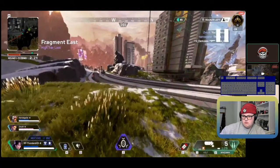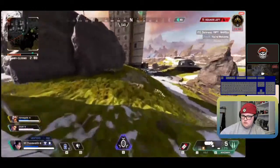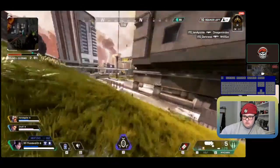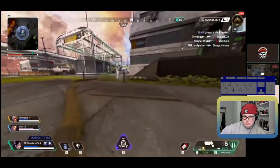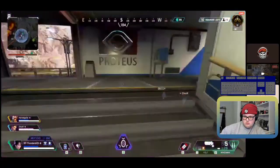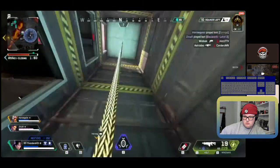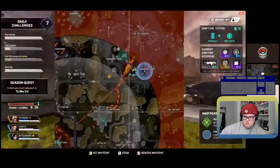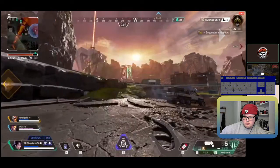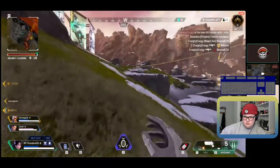You end up pathing towards Fragment a little bit later, but I think it's so late — by the time you actually enter it's like five and a half coming into six minutes, so at that point the zone's coming in and most people are already dead or moved away. You guys are moving in with the zone, keeping an eye out for teams on the edge of the ring — still good to move in and keep people in the zone.